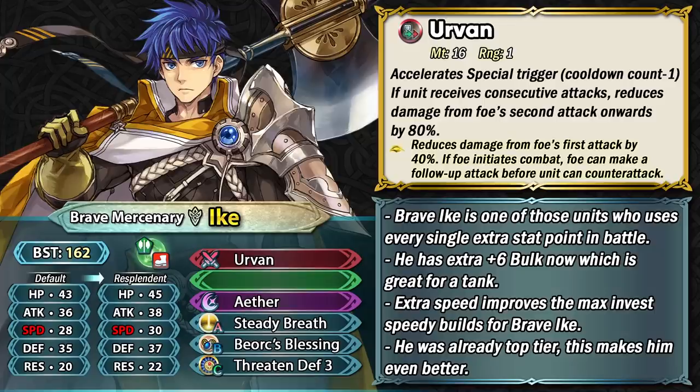Brave Ike is definitely one of those units who did not need a resplendid version. There are so many outdated units, but he is still a unit who makes use of every single extra stat point that he can get. So he makes fantastic use out of these resplendid stats and he does have extra bulk, which is absolutely fantastic for such a top tier tank like him.